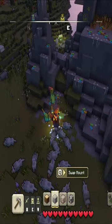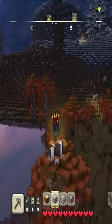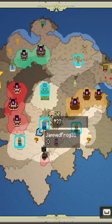The next animal you can unlock is going to be the big beaks. These guys can be found in the Jag Peaks, and their ability is to be able to glide.